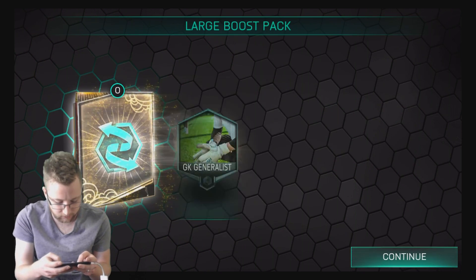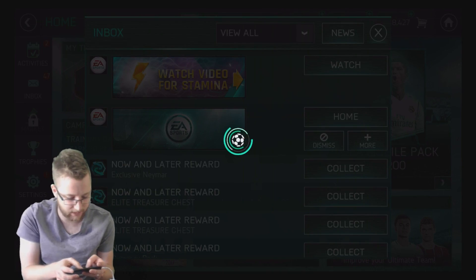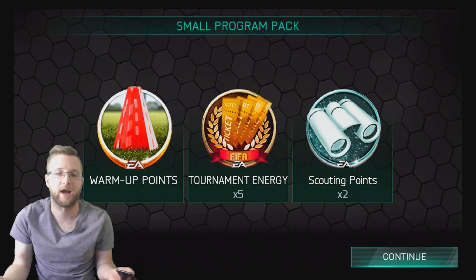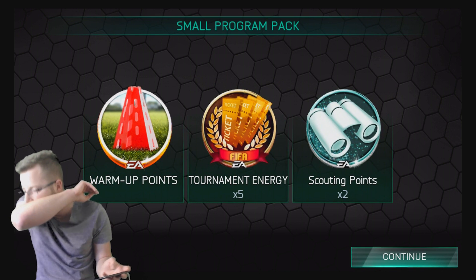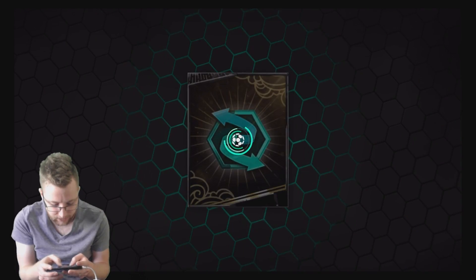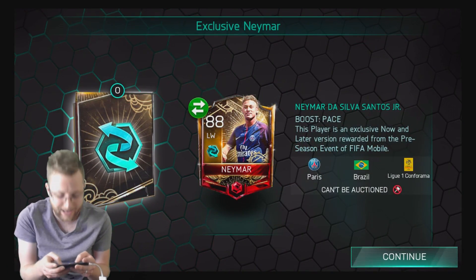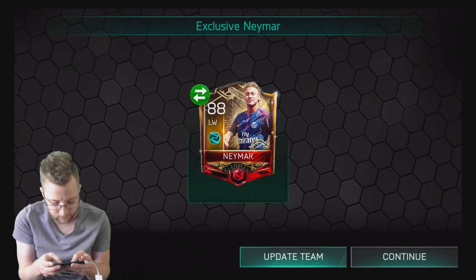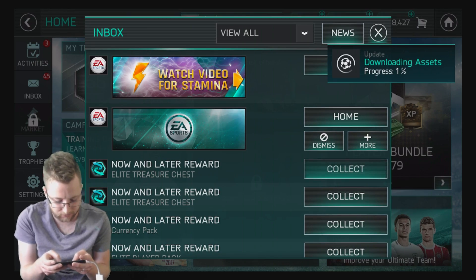We get some boost packs - five boosts out of the large boost pack. A small program pack - this probably won't contain a whole lot. Actually almost as much as we got in the last one. We've got a couple more scouting points. On to the next one - our exclusive Neymar! Looking like 87 overall... there he is, 88 overall already. 88 overall Neymar - a very nice card.